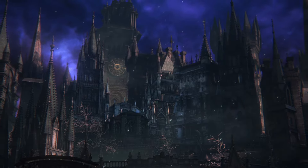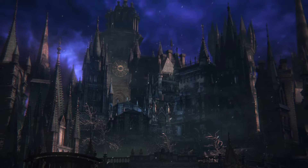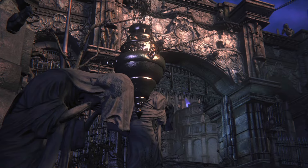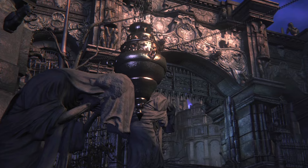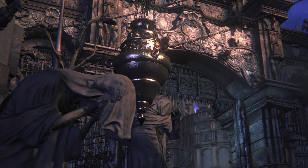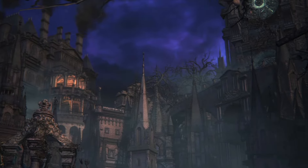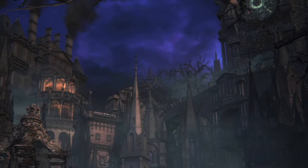Cathedral Ward is the heart of the city of Yharnam and the seat of power of the Healing Church. But as we'll see in this episode, the religious iconography and architecture of Cathedral Ward is an elegant illusion hiding a dark truth. Under its sprawling churchyard facade, Cathedral Ward was designed as a prison.